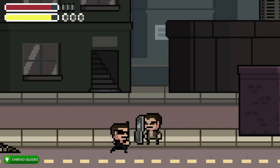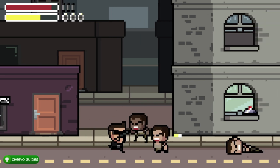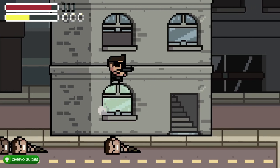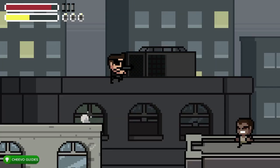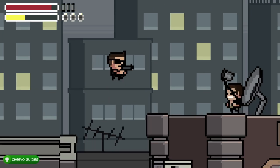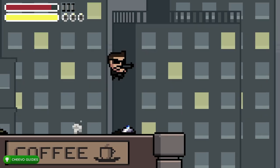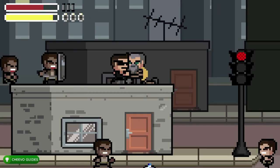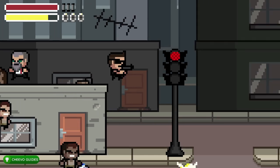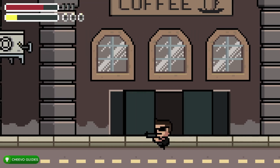Once you get to the second area, you should find a health pack shortly — there's one about halfway through. Once you find the mine on the window sill here, jump to the top of this building and then jump to the next one. We're going to roof-hop a couple of buildings until we find our next bro. If you miss the jump and end up on the floor, just shoot up to release him.